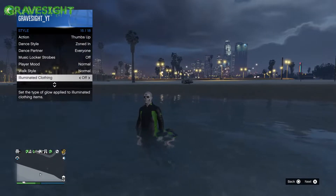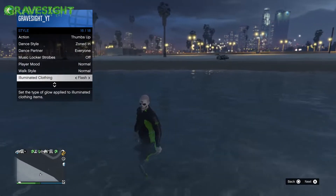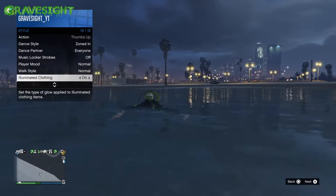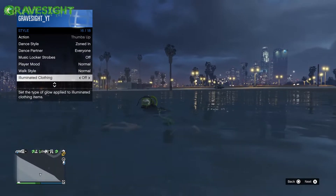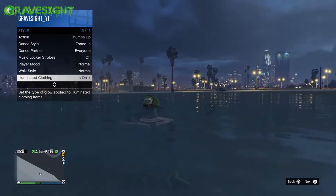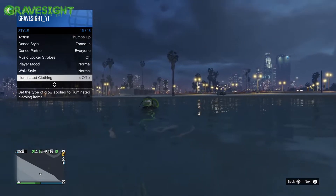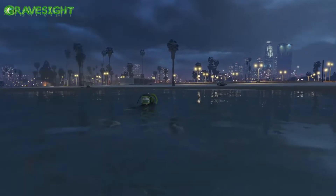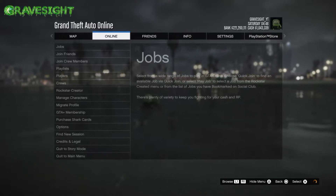You need to be in the water — to where you can see the scuba stuff appear on your scuba outfit. Then we're going to spam Illuminated Clothing for about 15 to maybe 30 seconds or so somewhere around there.